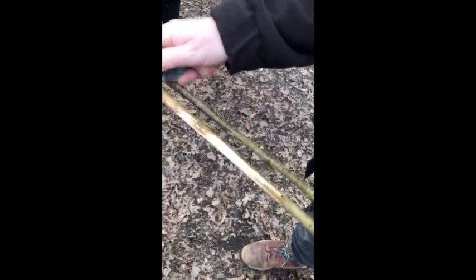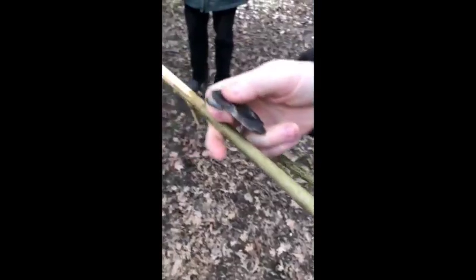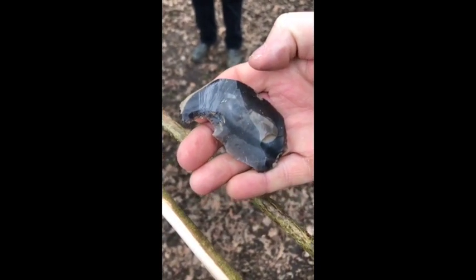I'm basically trying to make an arrow shaft using a Bronze Age tool that would have stripped the bark off. Then you'd look along the line and if there are any bits to take off, you take them off — as you can see, that's working. No different to a modern chisel or a draw knife, but it's very nicely shaped.